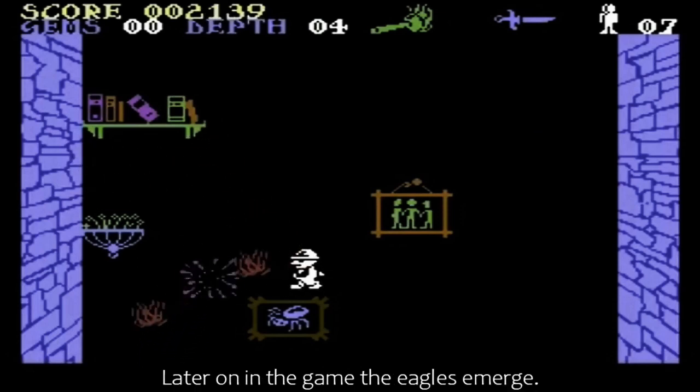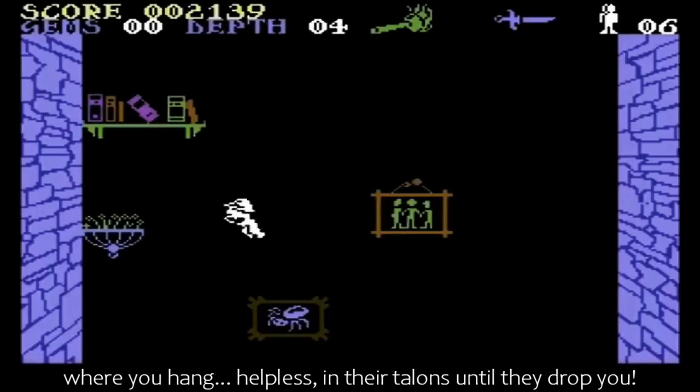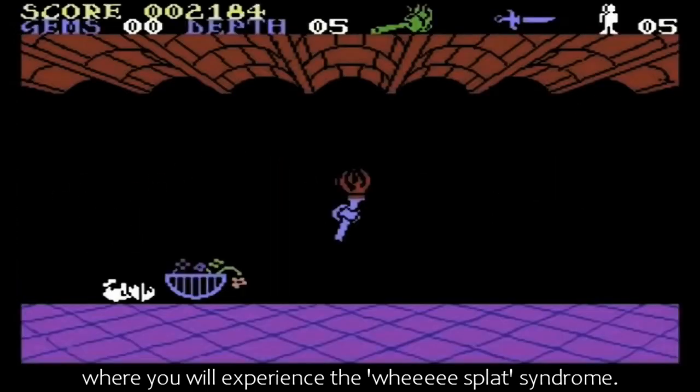Later on in the game, the eagles emerge. These are the biggest pests of all, because they lift you off the ground where you hang helpless in their talons until they drop you — usually down a very steep shaft, where you will experience the wheeze splat syndrome.